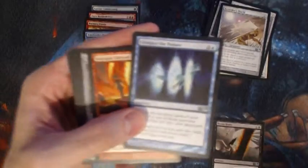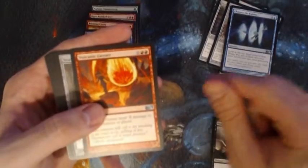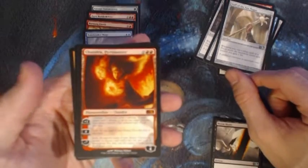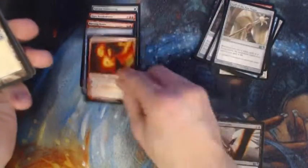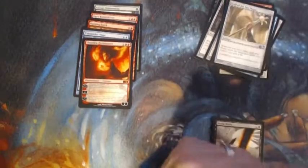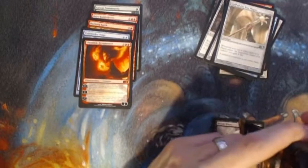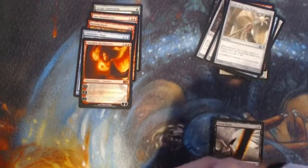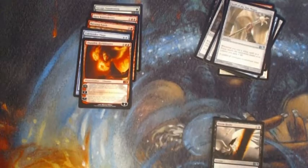Okay, Glimpse the Future, Volcanic Geyser, Staff of the Sun Magus, and there's our first mythic — Chandra Pyromaster. Of course the cheapest of the mythics, which is pretty crazy considering she is a planeswalker. At one point she was seeing play in Modern, so I'm surprised she has fallen so much.